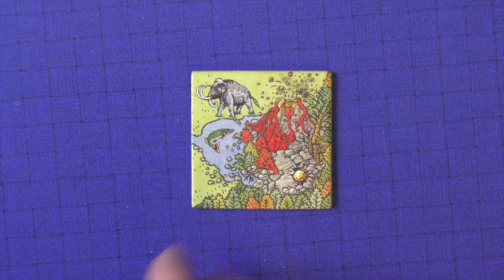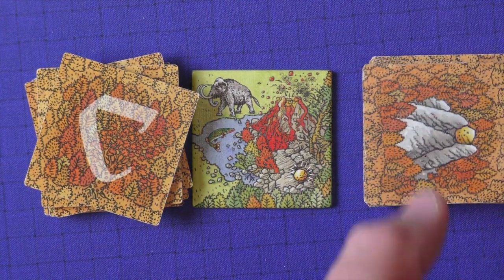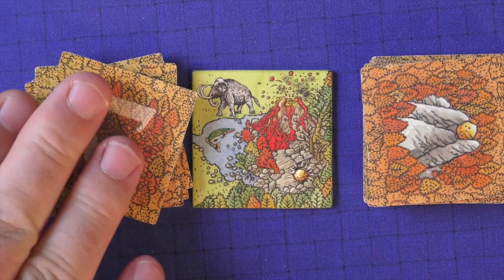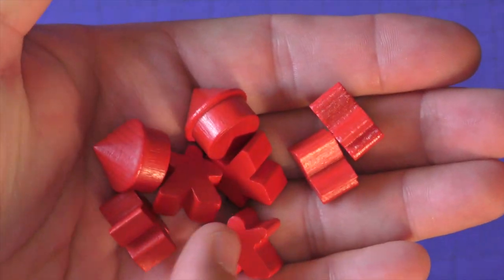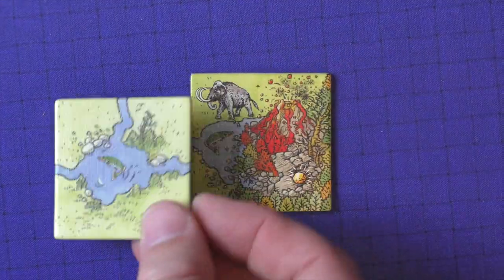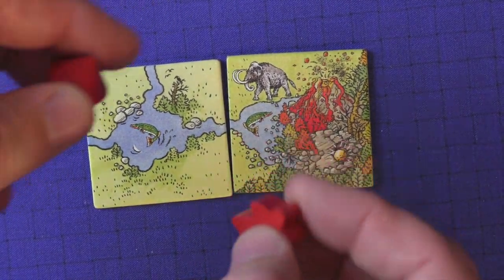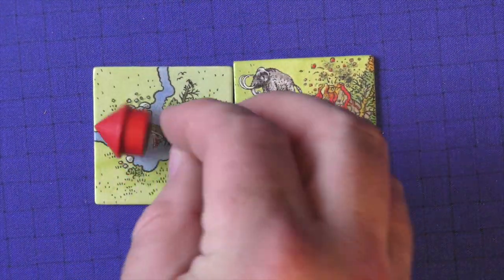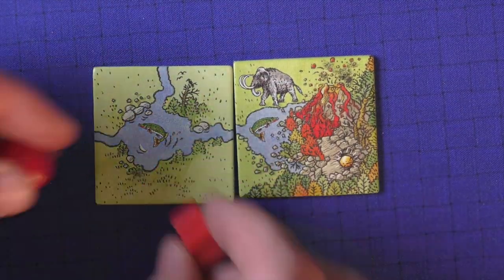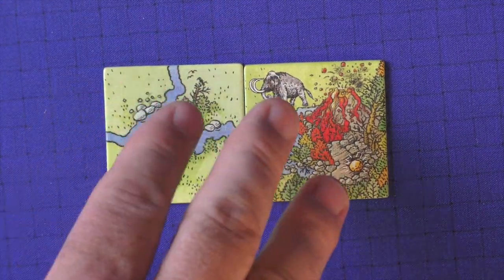To start the game, you put the volcano tile in the center, shuffle up the tiles with the normal back, and shuffle the bonus tiles separately. You have 78 regular tiles, 12 bonus tiles, and one volcano tile. Each person takes everything in their color — six workers and two huts — and you're ready to play. On any given turn, you draw a tile and place it down, then you may place a person or a hut on the board. That's what you do every single turn. The remainder of the rules are all about scoring.